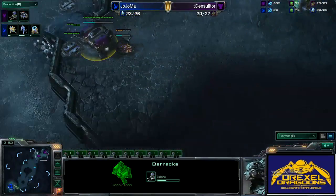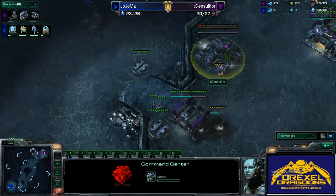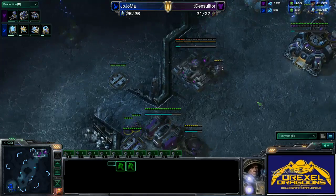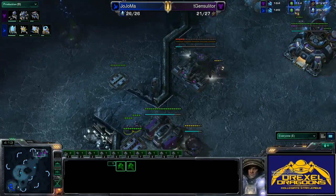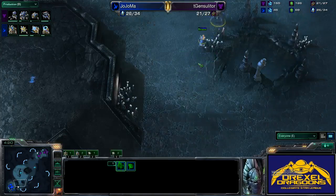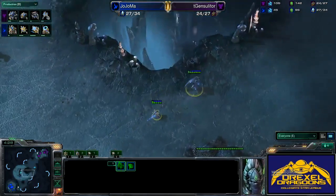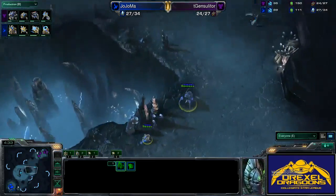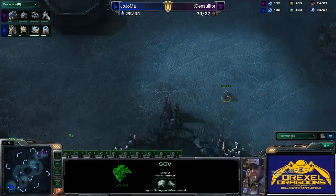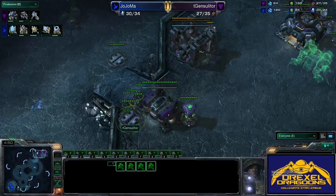The Stalker is coming first for Protoss — that's nice. It's gonna deflect early scouts and help in case of any early pressure. And there is the command center, so it looks like an expand with a reactor on the barracks — an interesting build. Jojama is pushing out with a Stalker and a Probe, possibly to take the Watchtower. Meanwhile T-Gen's worker is scouting around. Jojama throws down the second gateway and is not throwing down a Nexus yet. There are already four marines on the field and more being made — that Stalker is gonna take some damage but will get away, they're very fast units.